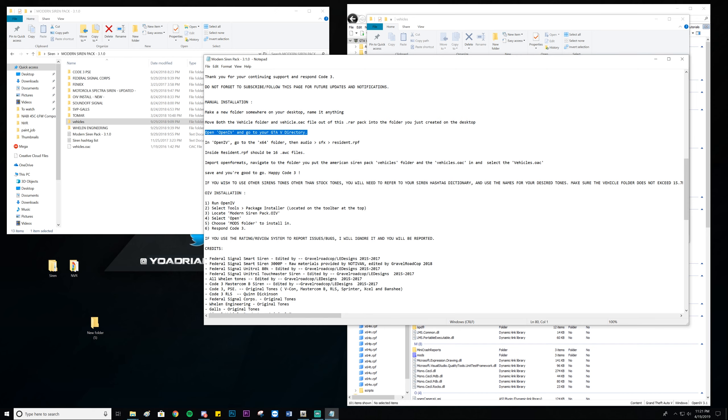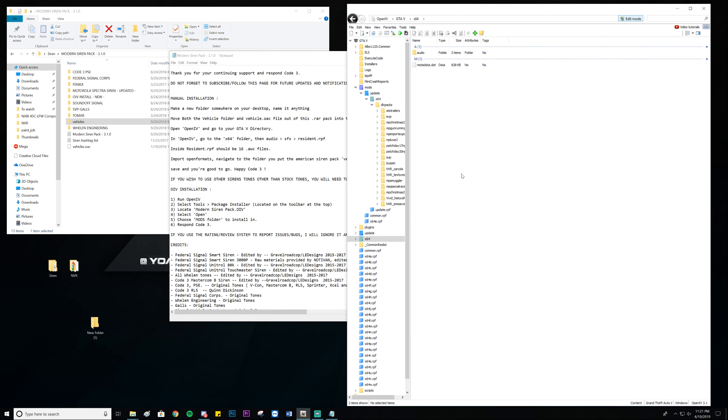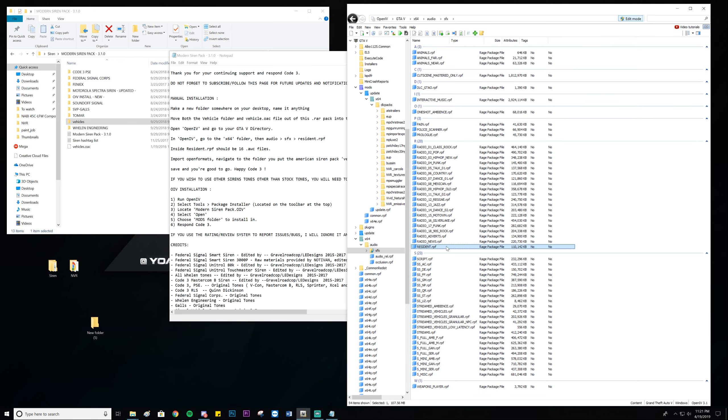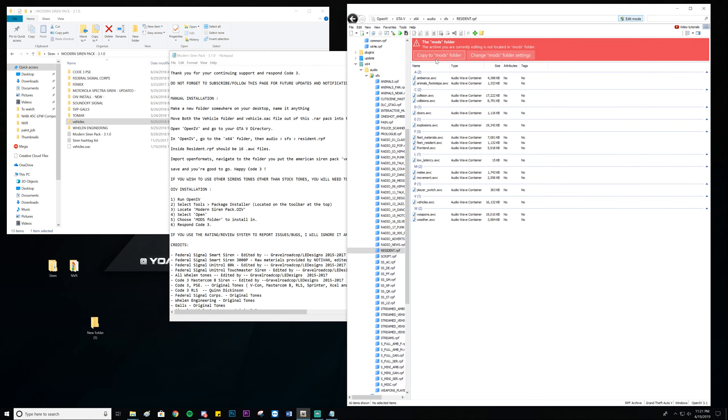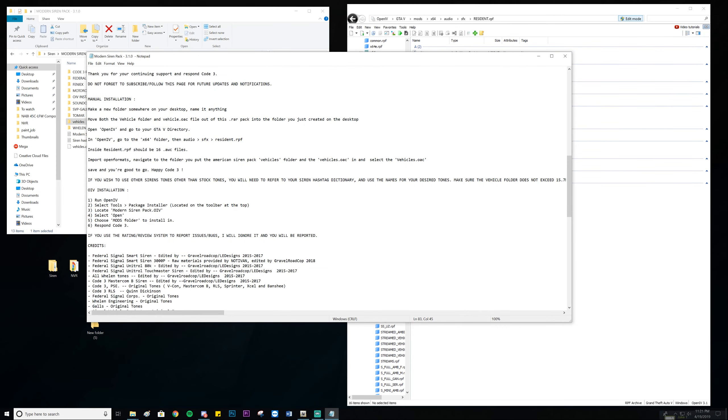Once NVR is done you're basically good to go. I won't install any add-ons right now. Most graphics mods are OIV installs — you can do manual install if you're comfortable, but it's simpler to just use OIV. Next we'll install the sirens. In Modern Siren Pack 3.1.0, you can see there are a ton of different sirens — different codes, different brands — and you can mix and match. It doesn't have every siren in North America, but it has the majority of them.